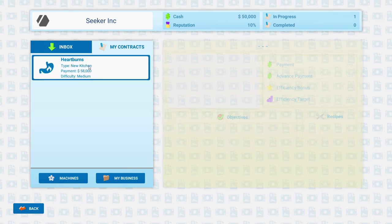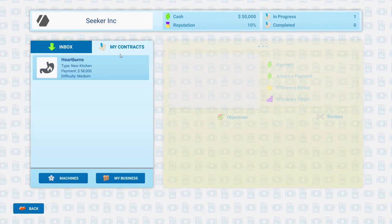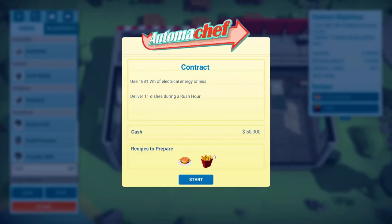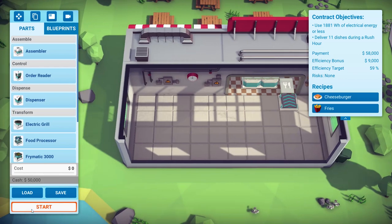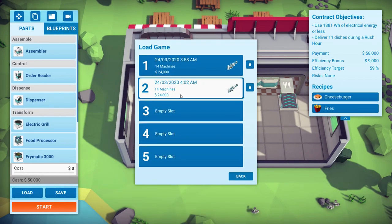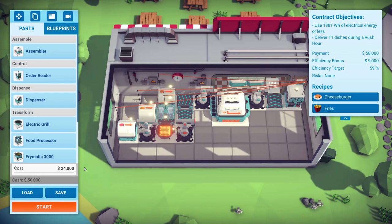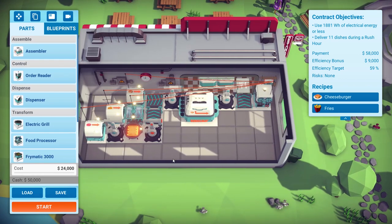We go back into the mission — that's our cash there. Lucky I saved! 24 grand. So we have to be out of pocket for our own costs.